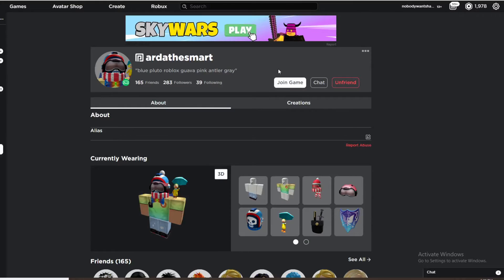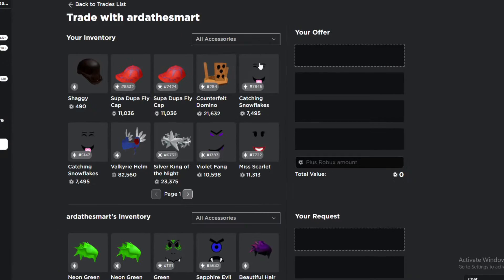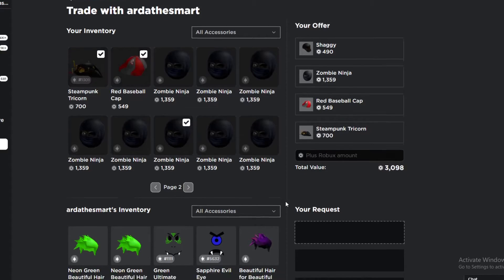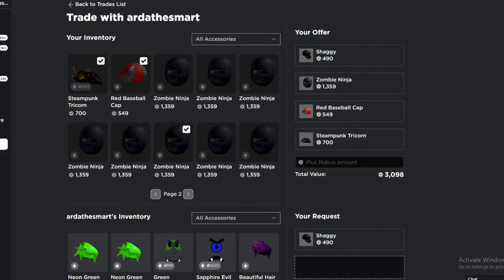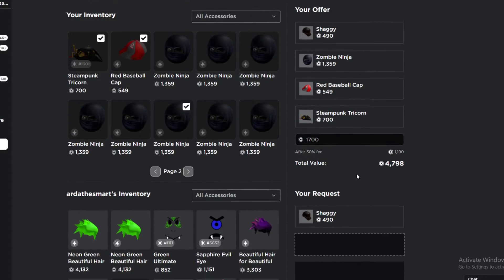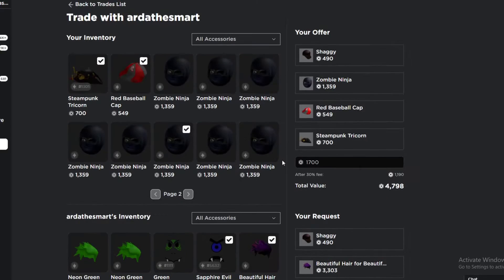Now that you are able to trade, you need to go to someone else's page — a friend if you are under 13, or anyone if you are over 13 — and press these three dots and then trade. Like I showed you before you can include up to four items on either side, you can also include Robux, but it cannot be more than half of the trade's value. For example if you have 10,000 worth of items you can only put up to 5,000 worth of Robux or the trade will not work.